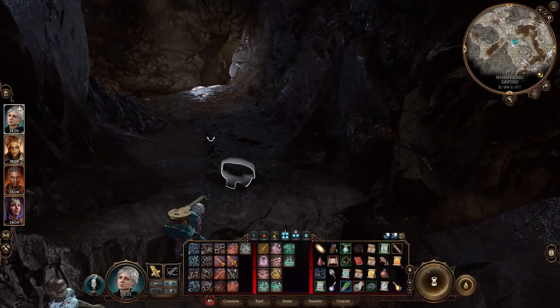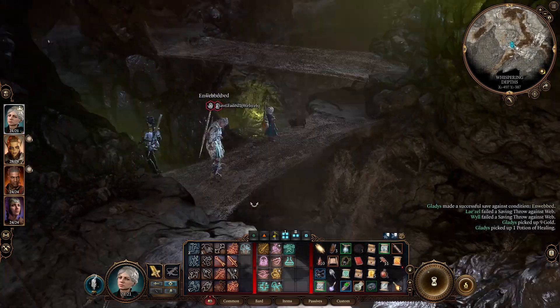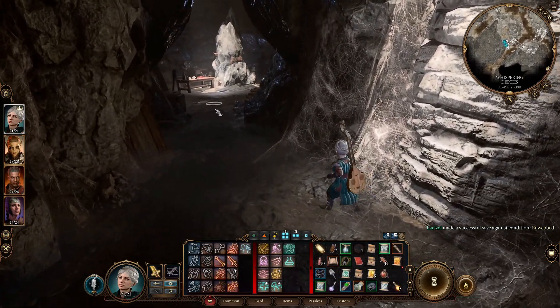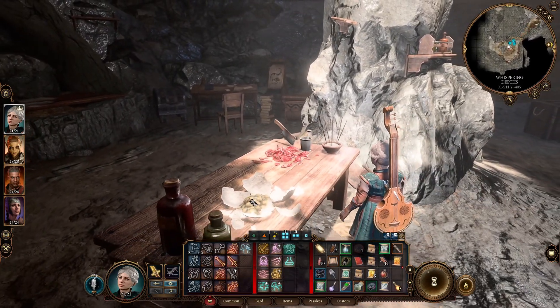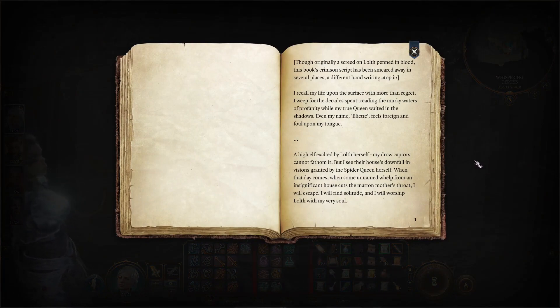Oh no, a dead goblin child. So much dead today. So much loot here though - I love this. It makes me think, what's the catch? A lot of loot, but I don't see any spiders yet. This is definitely freaking me out a bit - this is a really big cave. A lot of people have apparently wandered in here. Keep getting entangled in webs, but we keep getting good loot so it's worth it. What do we have in here? Uh oh, this place looks spooky. I see a cleaver and meat - hopefully that was someone's lunch. A bloody journal: 'I recall my life upon the surface with more than regret. I weep for the decades spent in profanity while my true queen waited in the shadows.'